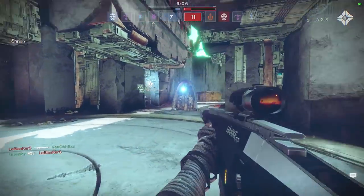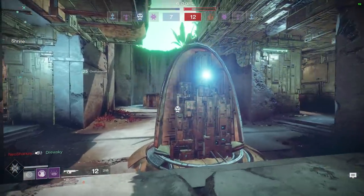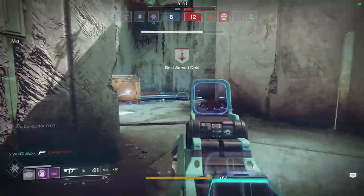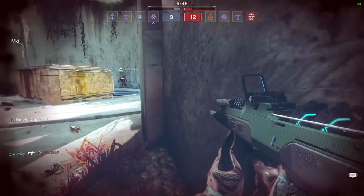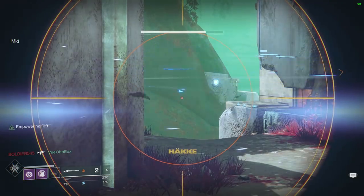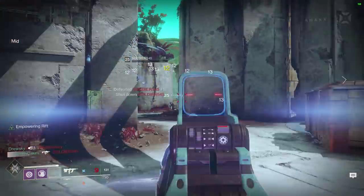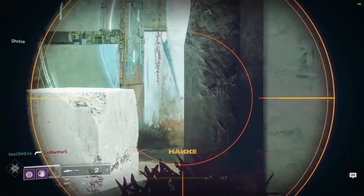Although I showed numbers that prove the Lockwitter is better than The Number when using this ultra-specific build, I still think The Number is better overall. But what if you wanted to use an exotic — like the Fighting Lion or Risk Runner — in the energy slot? You can't use The Number and another energy exotic at the same time. So the next best choice would be the Cuboid or the Lockwitter. Even when you consider the 1.1 auto-rifle patch to the 450s, I still think the Cuboid is one of the best, if not the best, kinetic auto rifles, due to its archetype and perks.